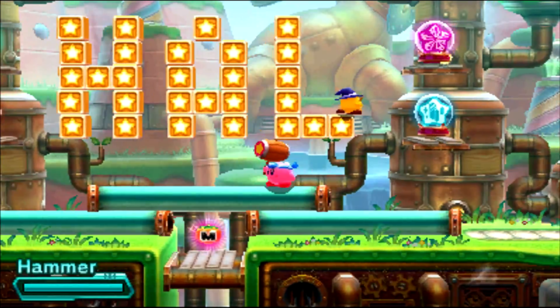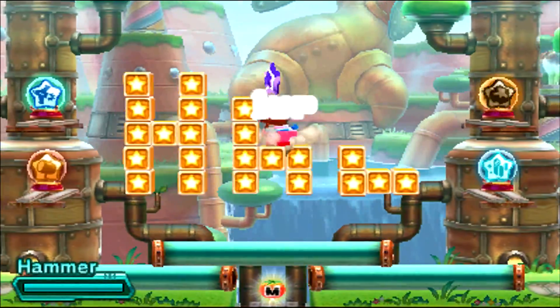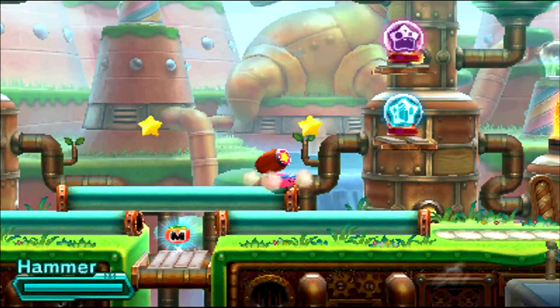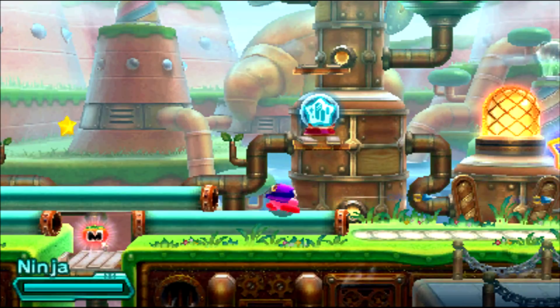Basically to the same place as before. This time, check it out — it's our first HAL room! I missed this place. Like I said, it doesn't really offer anything of substance for us — a couple of stars, a maximum tomato if you want it, and a couple of abilities. That's pretty neat.